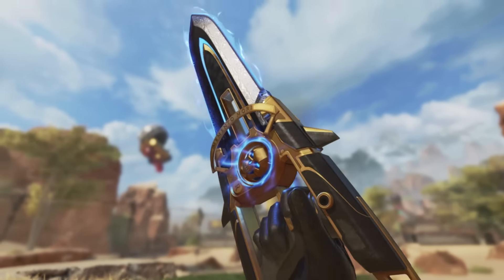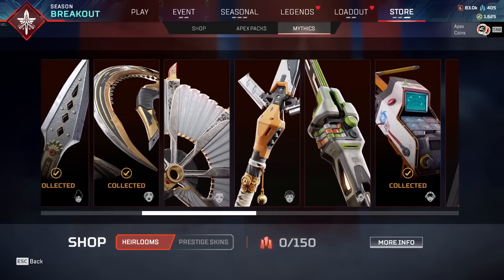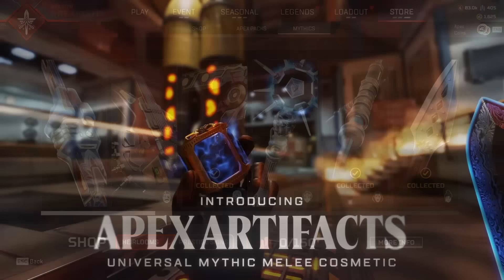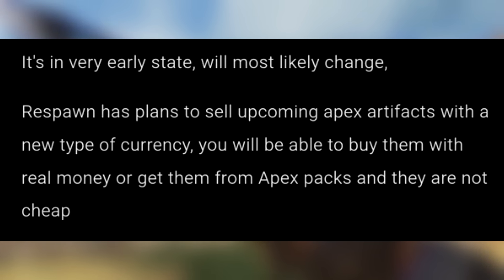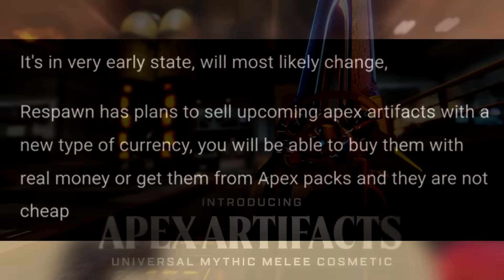EA has plans to sell artifacts with Artifact Shards rather than Heirloom Shards. So instead of these artifacts joining the Heirloom store after events finish, they may be purchasable with Artifact Shards. We don't currently know how you'll obtain them — whether you pay money or open Apex packs. It's still in a very early state and they could completely change their mind, but this is the current info from an inside source.